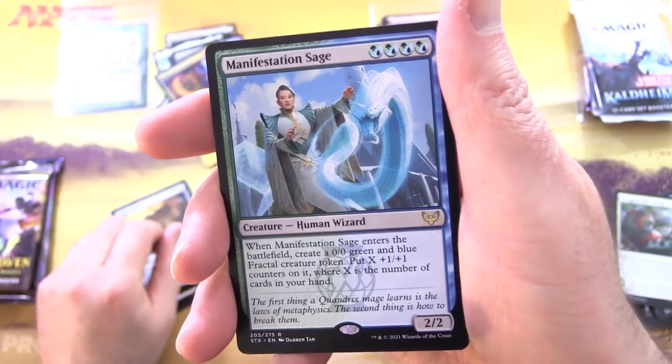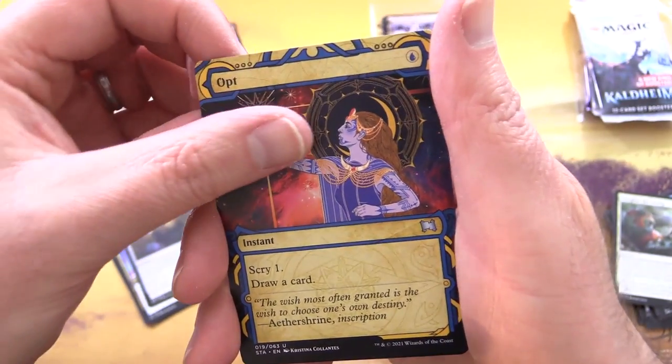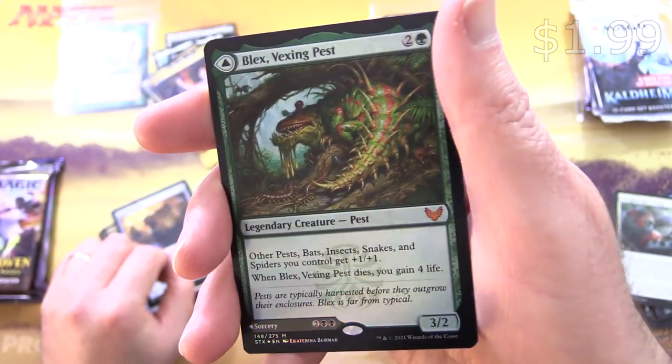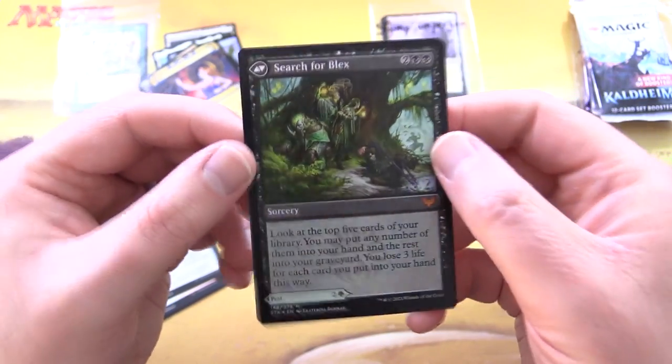Spell Satchel and Manifestation Sage is the rare. Followed by Opt from the Mystical Archives. And this was the one we spoiled - it is a Foil Mythic: Vexing Pest, and Search for Blex on the other side. Good on you.